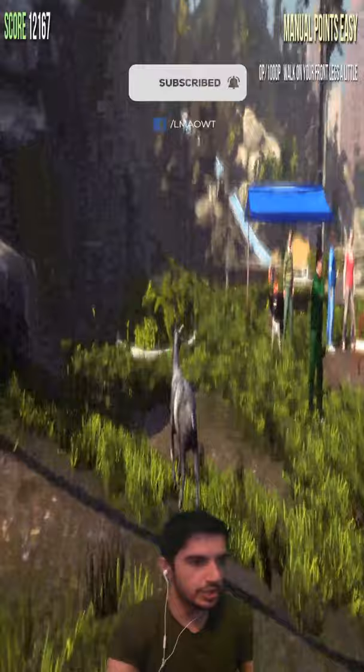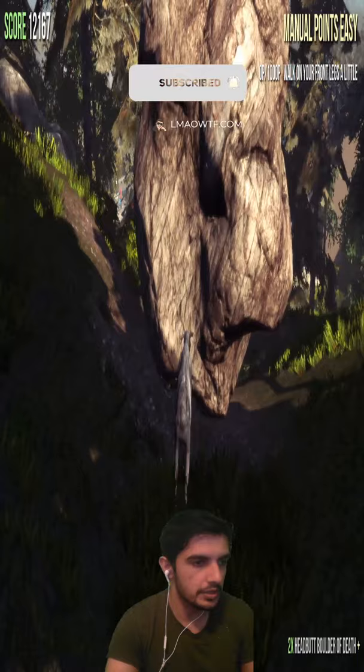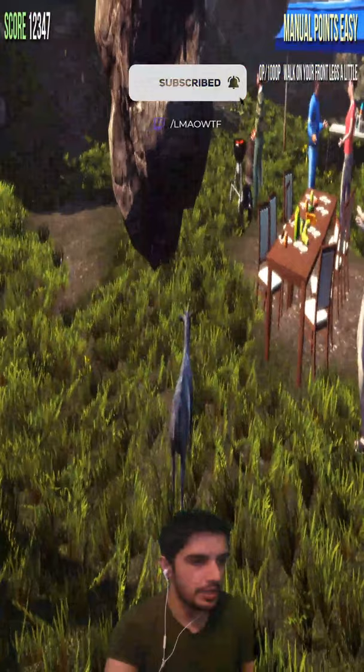And there is the boulder. All you have to do is hit the boulder down this hill, and it's going to go down. It's going to crush the party over here, and you will unlock the Boulder of Death achievement.